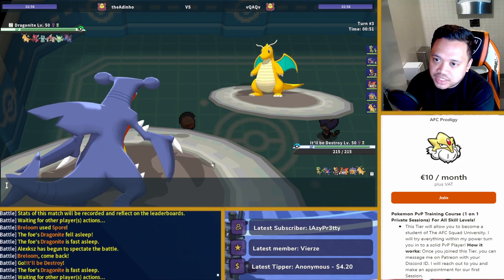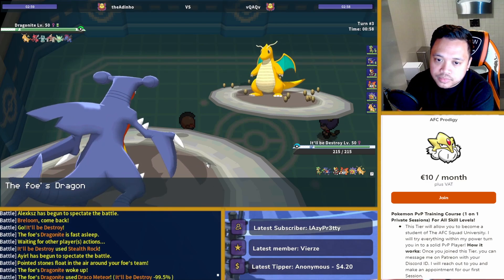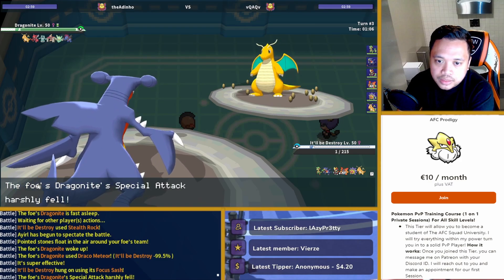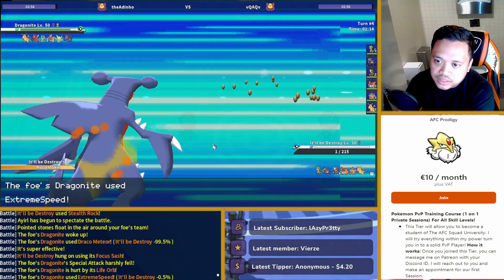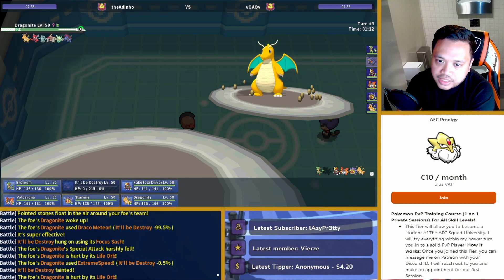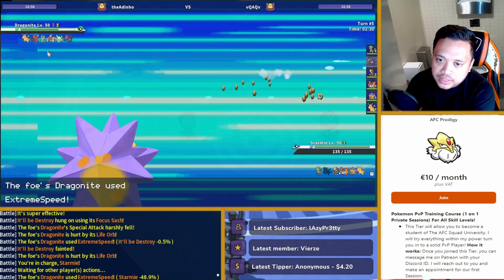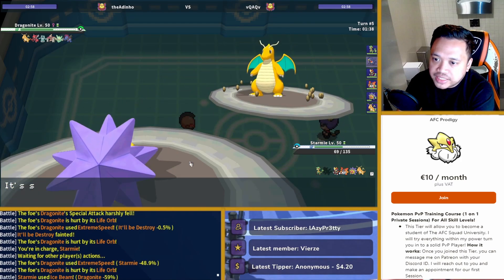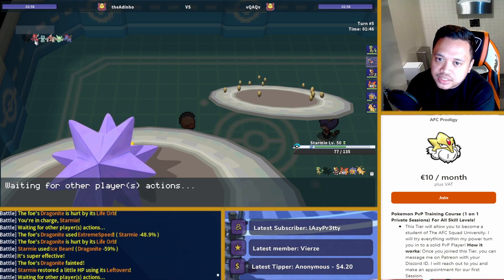Draco Meteor. They always do this, but at least I get out my rocks. Life Orb. And then I just go into Starmie — I have Leftovers — and I just Ice Beam. Because if I have Starmie, the Bronzong won't be able to get off Stealth Rock for free. He has to kill me first. For example, he might have to go into his Scizor first.